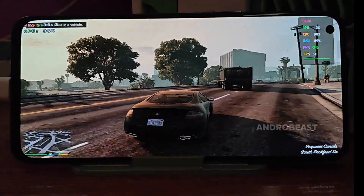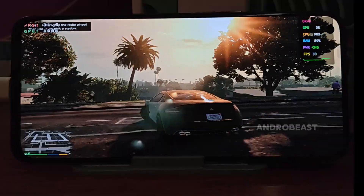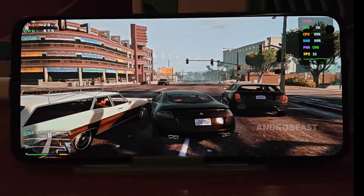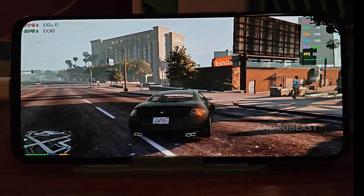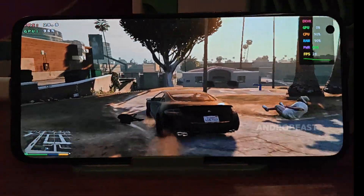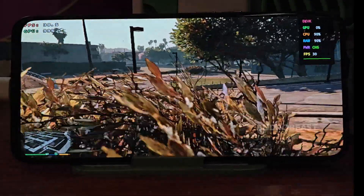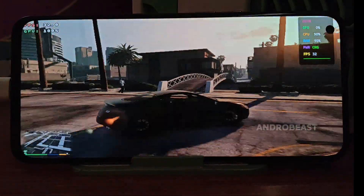The performance on the Dimensity 1200 is really impressive. The frame rate stays well above 30 frames per second most of the time, even when we're driving fast or moving through crowded areas. What really stands out is the consistency — there's almost no stutter, no random lag spikes. It just feels steady and responsive throughout. And remember, this is running on completely default settings at 720p, with no graphic tweaks, no custom config files.